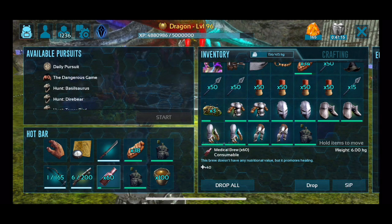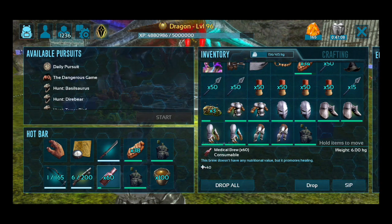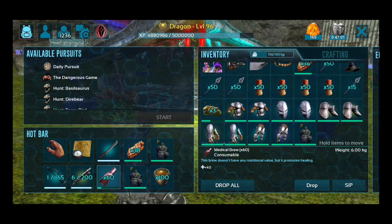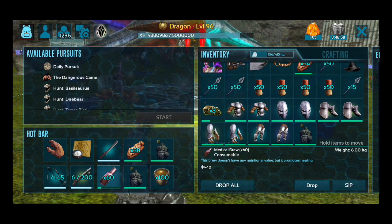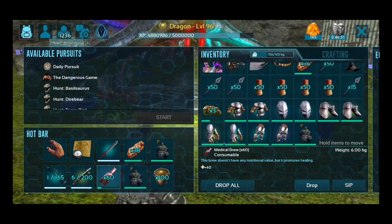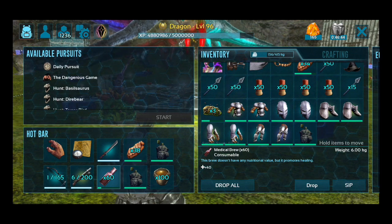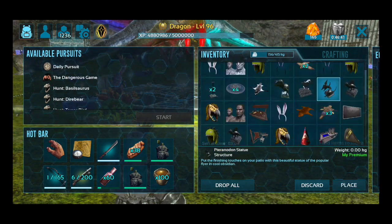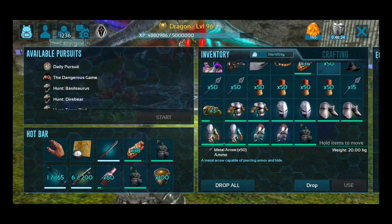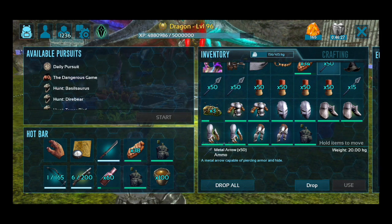Next, you need med brews — that's how you heal. I suggest bringing 60 when you don't know what's in the dungeon. You might need more or less depending on the creatures. One really important thing: med brews are not an instant heal. They heal you over the course of five seconds. So usually when I get hit, I like to drink two or three at a time. If I lose a quarter of my health, I might drink three, four, even five. But be aware — it takes five seconds for one med brew to fully heal you.